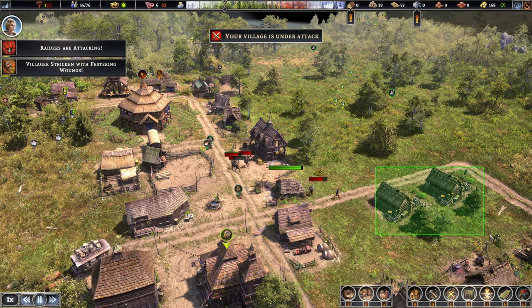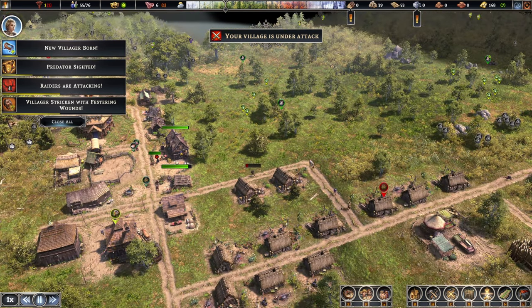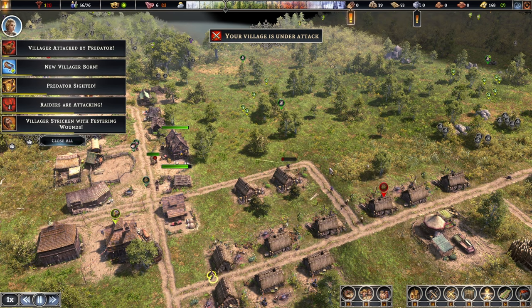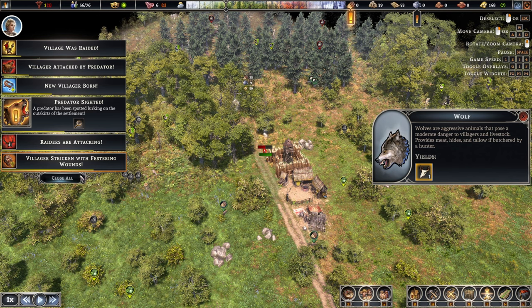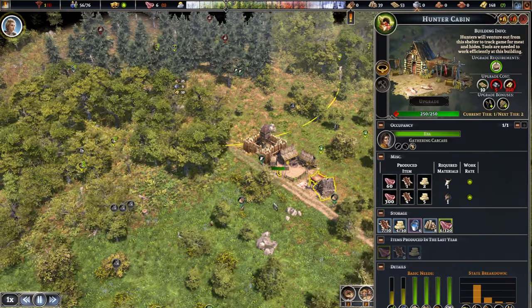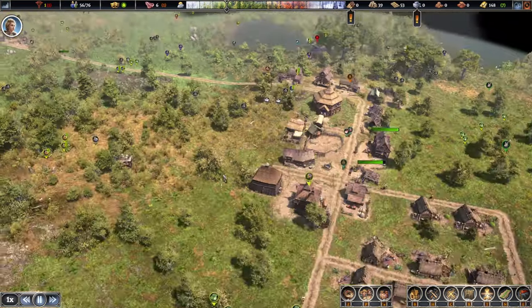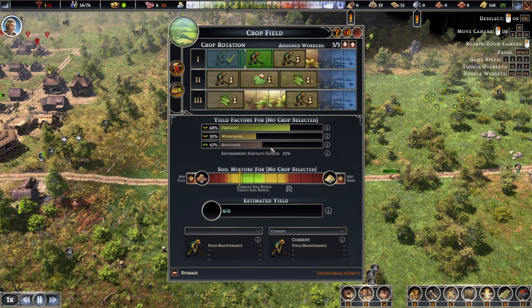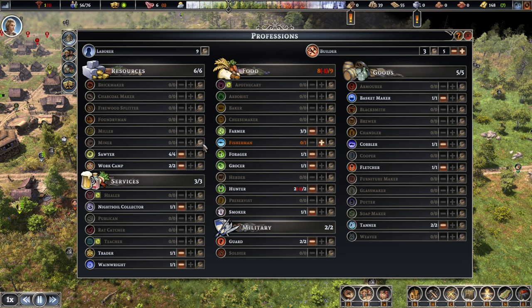It seems most of them have perished already. Raider attack and predator events — let's look. There's a wolf over here but we should be able to take care of him pretty quickly. Beautiful — turn off the alarm, everyone get back to work. Let's check the farm: weed level is already very low, which is lovely, and the next round should bring it to where we want it.